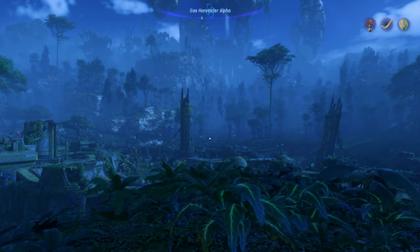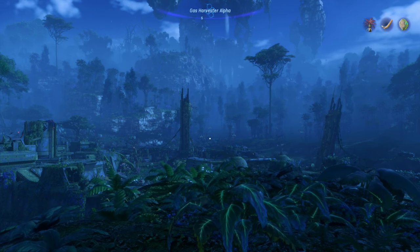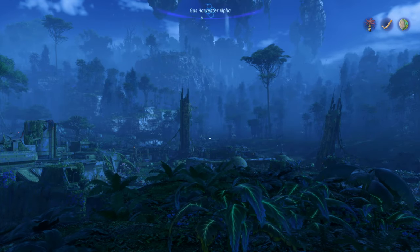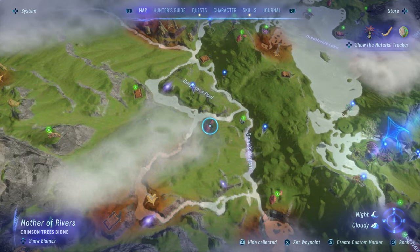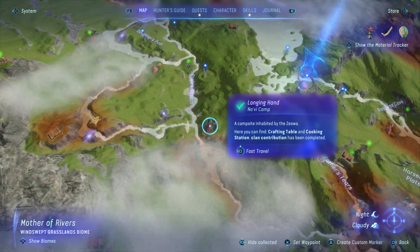Hey everyone and welcome back to Avatar Frontiers of Pandora. On this video, we're doing the quest Thinker's Point Clan Contribution. That can be found at the Thinker's Point Navi Camp, which is in the Upper Plains. So let's go ahead and fast travel to the Longing Hand and we'll go northwest from there.